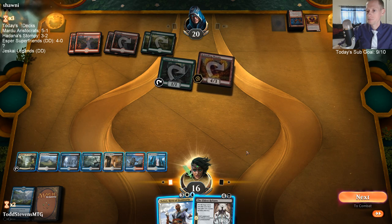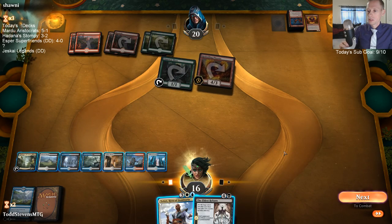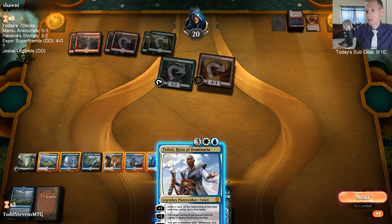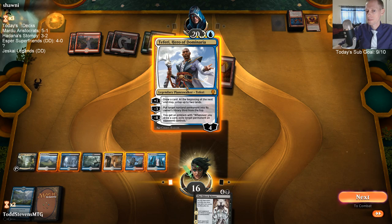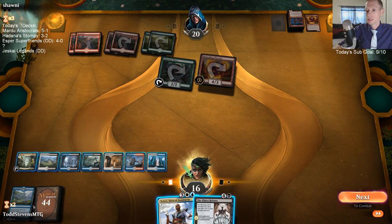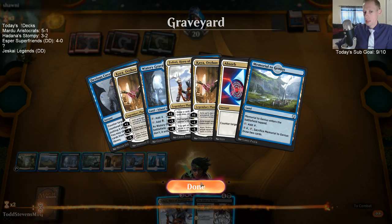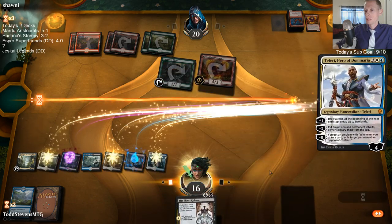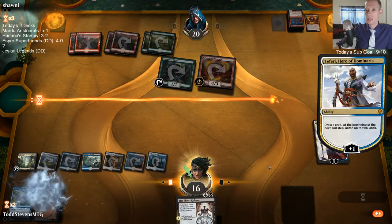Skarrgan Hellkite is scary. Teferi into phoenix, and then next turn we can Eldest Reborn with the phoenix out of here. Teferi tick up, draw a card, and also activate Azcanta. They have all those things out there - I know there's a haste dragon coming. The Llanowar Elf kills Teferi anyway - Teferi would go down to one if we minus. Teferi up 100% - saves us life and just gets us more cards.